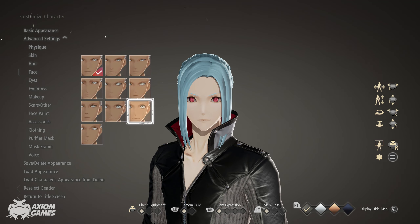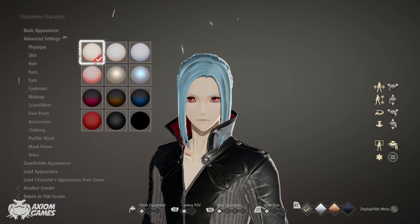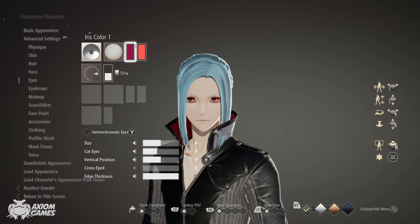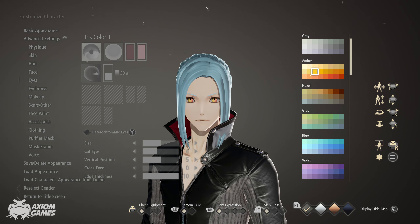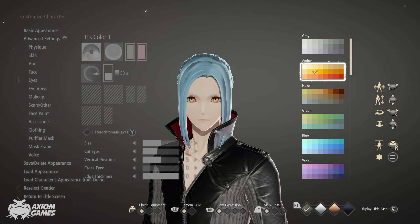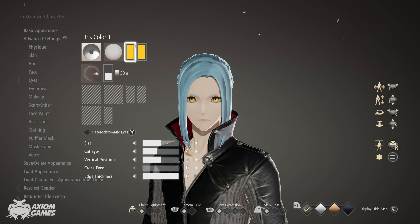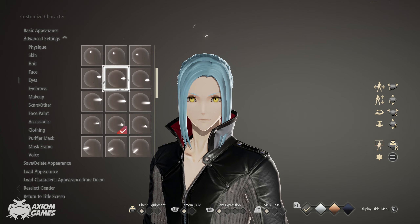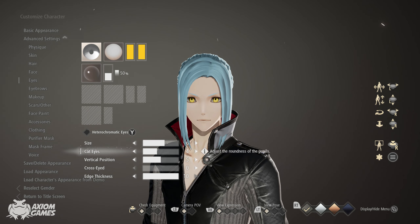Select the face in the bottom right corner. The eyes we will be using are going to be these ones. Set the background to white. Set both of the colors to amber, the third one from the middle left. We're also going to select a different highlight — use this one. Set the size to 6 and the cat eyes to 10.